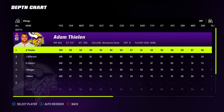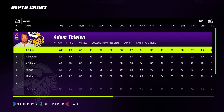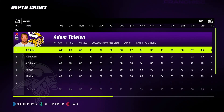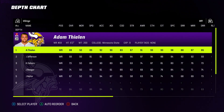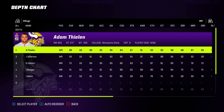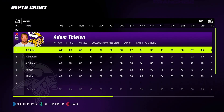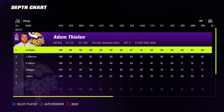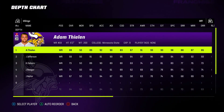If you notice your number two or number three always getting targets while your number one is left with no catches, this might be why. The game plan is calling plays where the red routes aren't in your WR1's direction. What I'll do is swap these players so they're in the right direction. Sometimes there are more plays called for Thielen than Jefferson in this playbook, so I'll put Jefferson at number two so he gets the majority of the looks I expect him to. If I don't like that, that's when I go to formation subs.